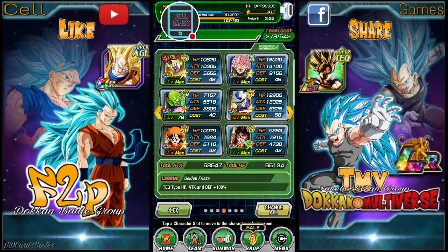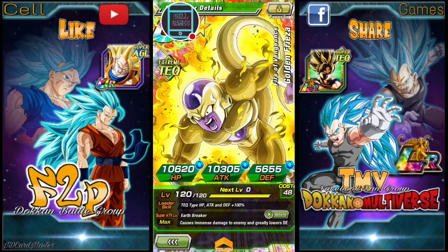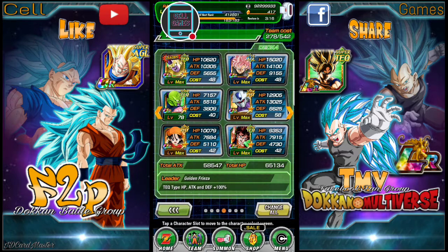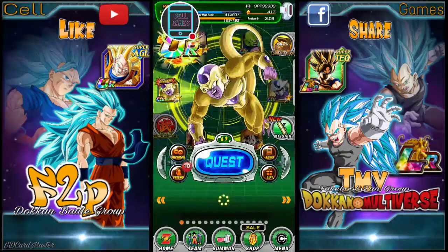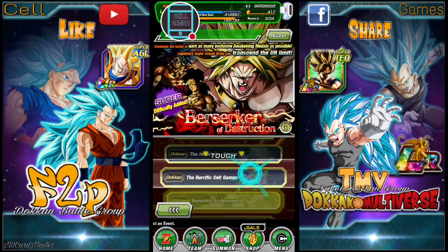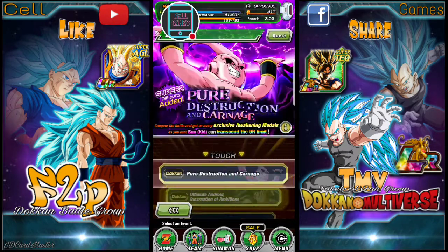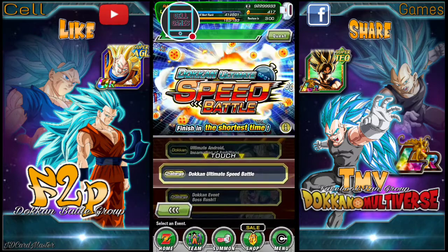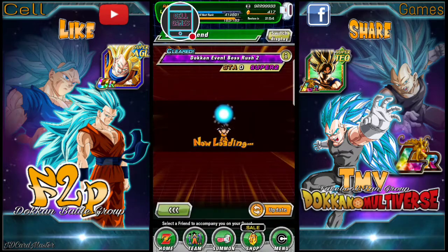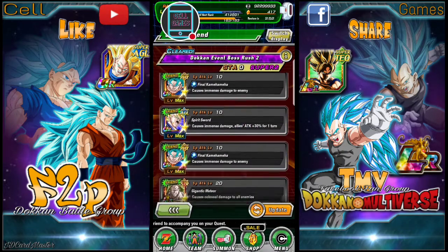I brought this team with Golden Frieza at the helm. Tech type HP, attack, and defense was 100%. I brought this assortment of cards to boost his damage. If you're interested in an explanation of why I chose these cards, feel free to leave it in the comment section and I'll get back to you.